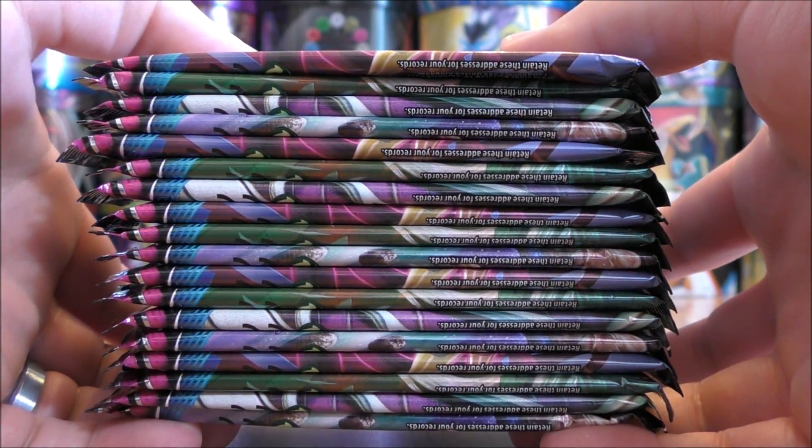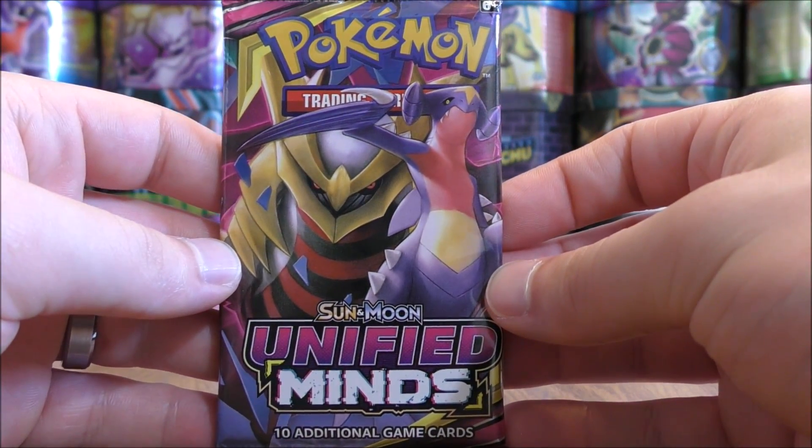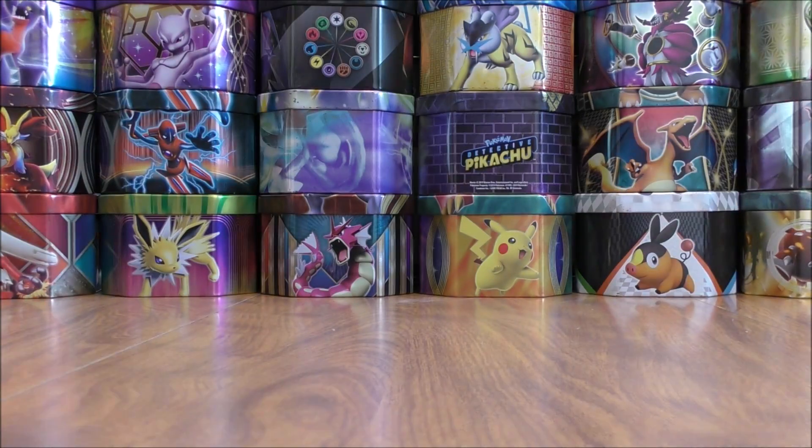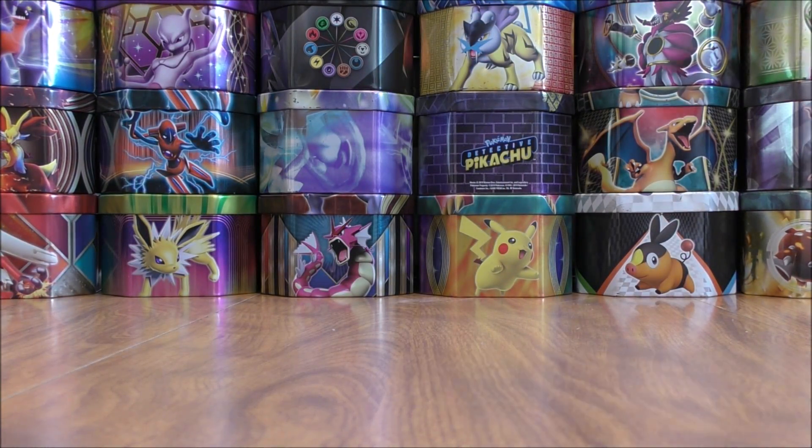Here are the 18 packs I'll open up. There are eight new Tag Team GX in this set. Garchomp and Giratina is on this first pack. The card I'm hoping for most would be the Mew and Mewtwo GX Rainbow Rare — right now that card is worth $130. A friend of mine pulled the full art at the pre-release event.